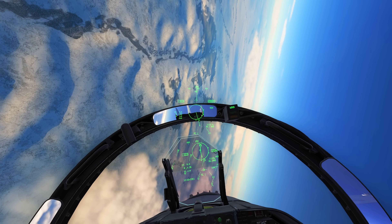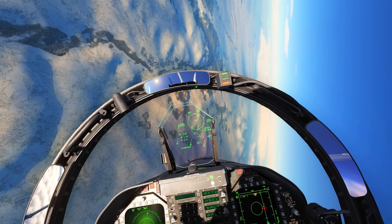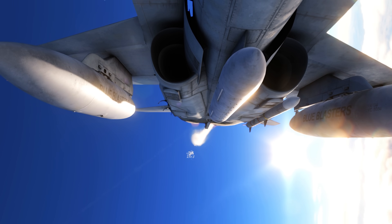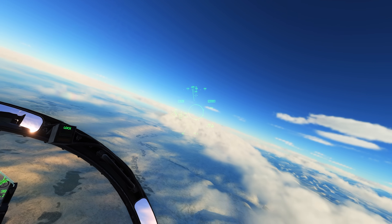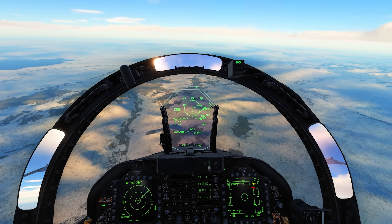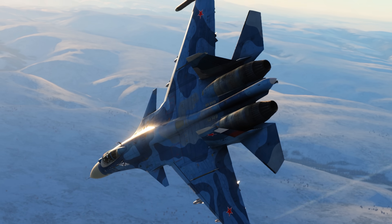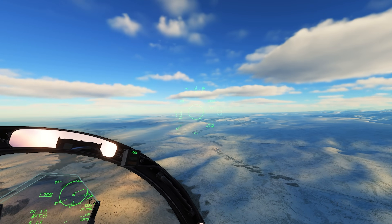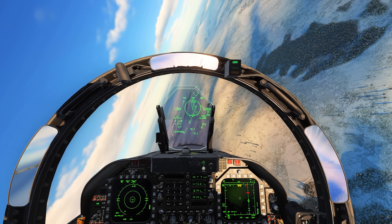The missile notification on the RWR tells me it's a Fox 1, which is sometimes easy to defeat but not at close range. I'll try to keep the lock, crank, and guide the missile toward him. I suspect he's going to have to defend and break lock eventually — that's why I'm being a little aggressive here. Missile was defeated — let's recommit and get ready for the other one.